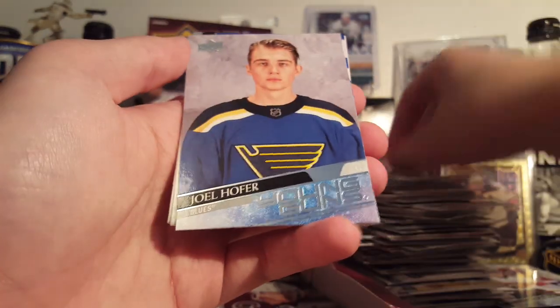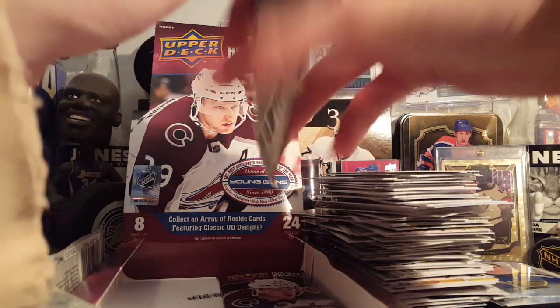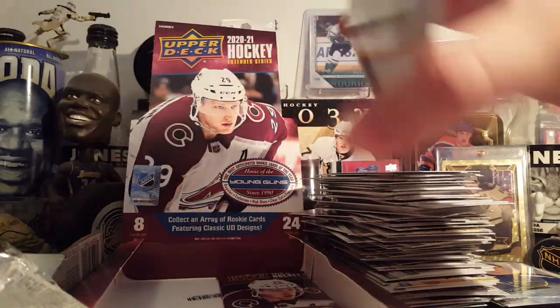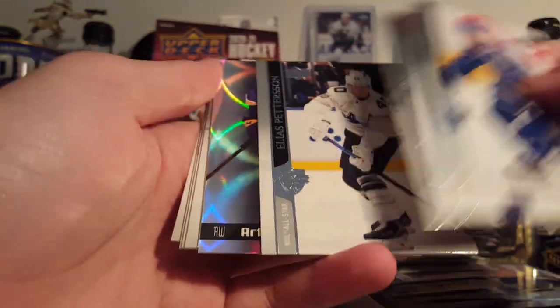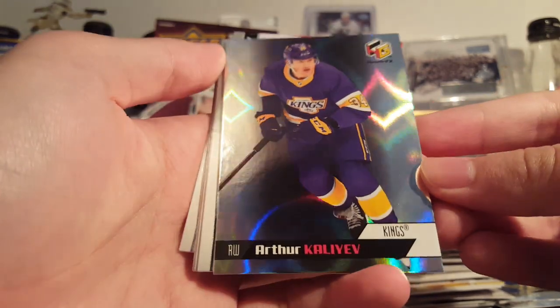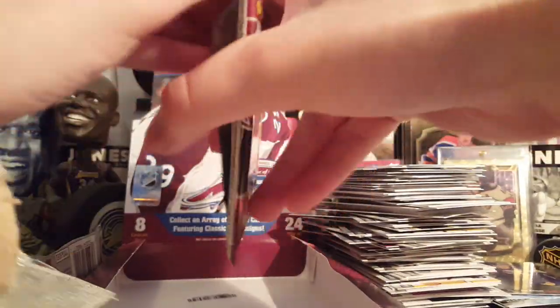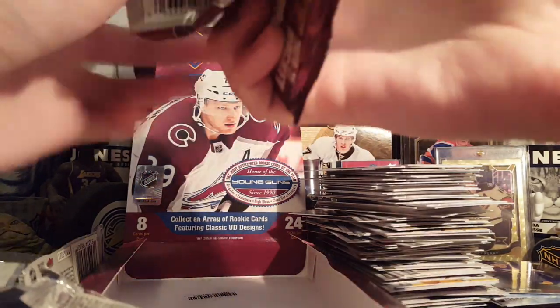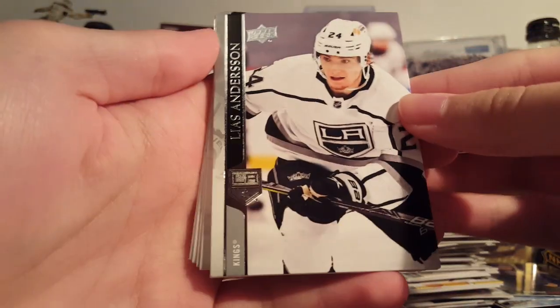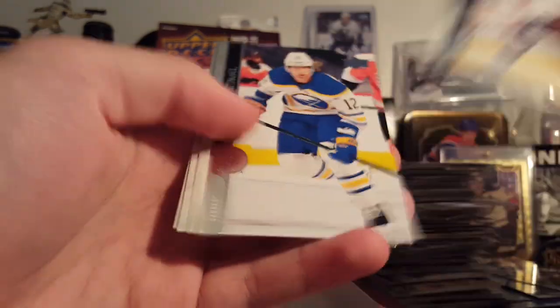Joel Hofer Young Gun — got that one in the first box too. World Junior player, Canada's goalie. Two packs left, see what else can come out of here — it's been a pretty good box so far. I like that Arthur Kaliyev Holographics rookie — that one's in good shape too. That's nice, reverse retro jersey, the only jersey he's worn in the NHL so far. Too bad no Kaliyev Young Gun. Elias Anderson — did not get that base card in the first box. Last pack has a Peyton Krebs Ultimate Victory rookie. That was a pretty good box, I'm happy with it.